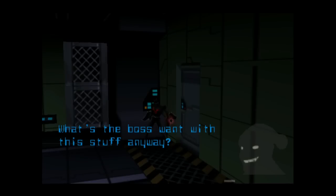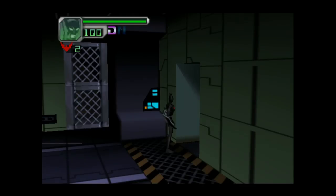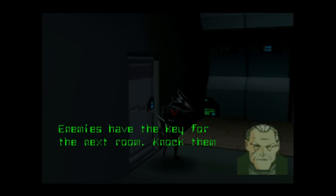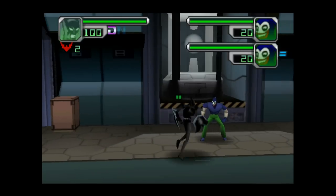Just like in the show — I'm such a nerd — because just like in the show, Batman can put his hand on doors to listen in, sort of wiretap as to what people are saying. In any case, with the key cards, you can't progress through the game without finding all the key cards.